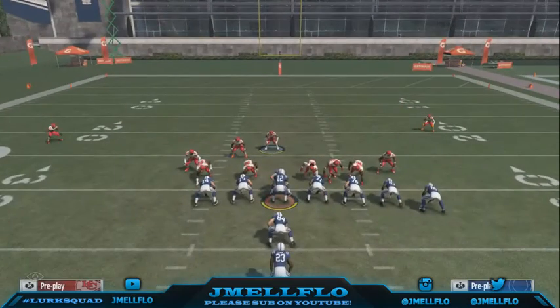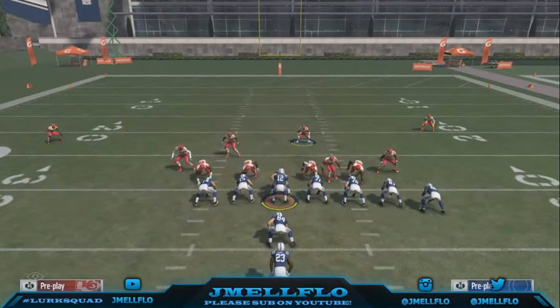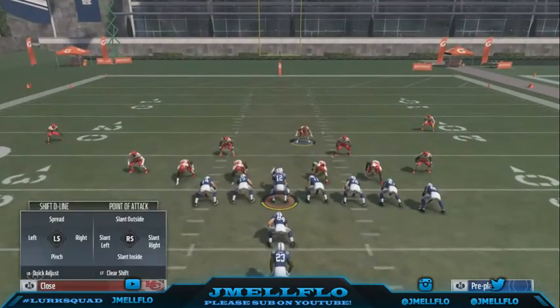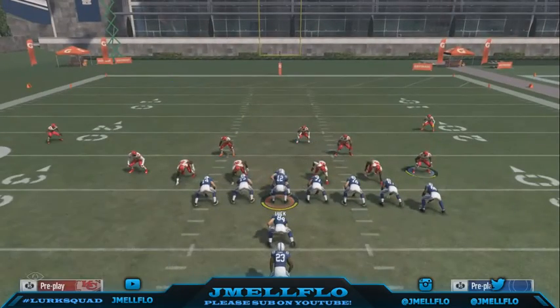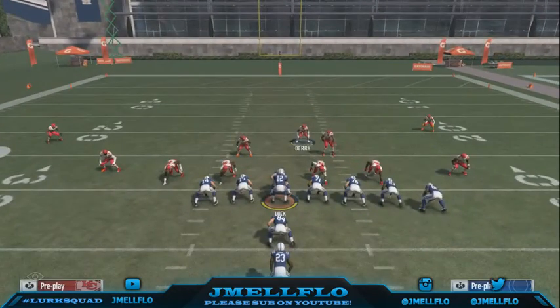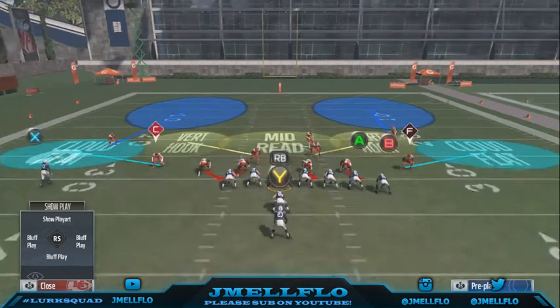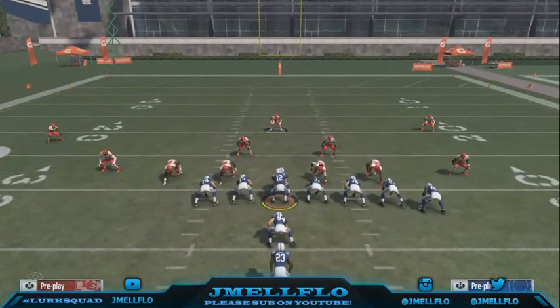To slow this down I come out in the cover four and all I do — I don't base align the line because that messes up the run fits. All I do is spread my linebackers, spread my d-line, crash the middle. I like to keep them close. The reason I don't edge rush is that if they run a dive, seeing you spread your linebackers will open up the middle and leave you as the only person there.